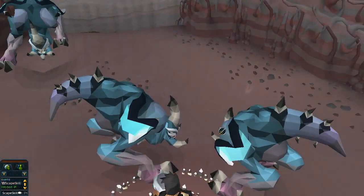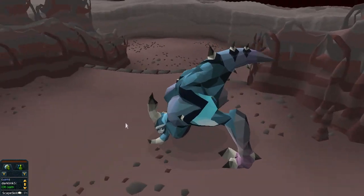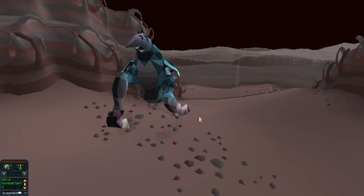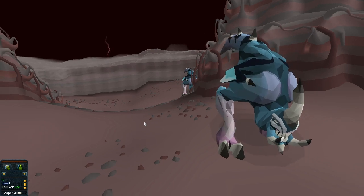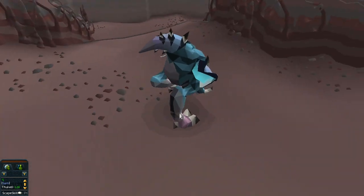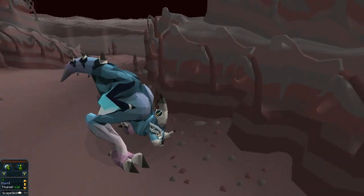And then finally they updated the Goraks. So I just used the Fairy Ring to get to these. I haven't been to Goraks in a very long time. But they still have the basic similar layout of what they used to look like in terms of their structure, but they've just been updated with different looks. And they've actually got eyes on them now — you can actually see eyes. They're weird monsters. I don't know who actually goes there to kill them, but they've been updated as well.